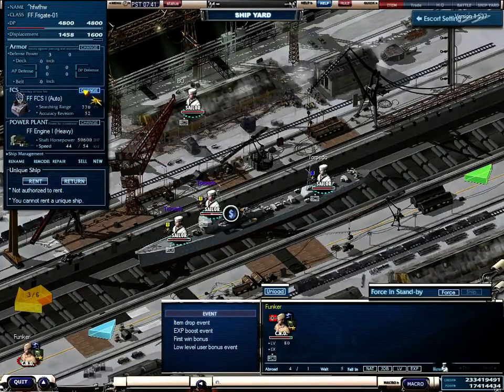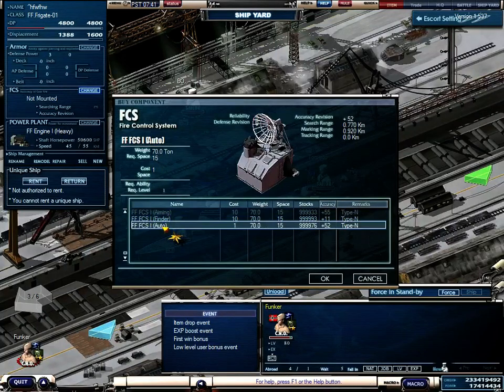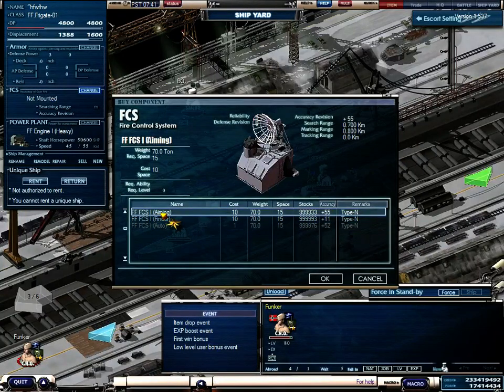On the left side you can change the aiming system. There are three different variations of aiming system. The first is automatic — that is left click and push the fire button, which is space, and your ship will fire on the position you left clicked. Be sure, this is not very accurate. The more accurate aiming systems are finder and aiming. Aiming is more accurate; finder is not accurate at all. So if you want to shoot more accurately, for example if you have a battleship, I recommend using aiming.